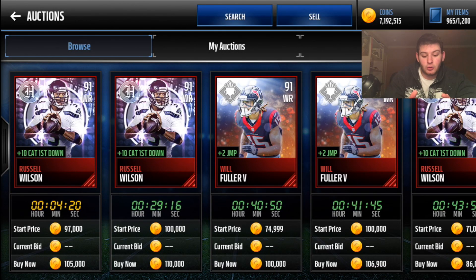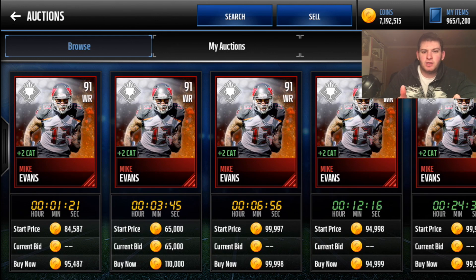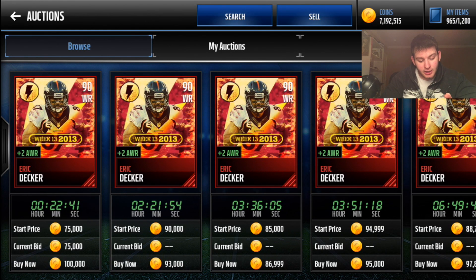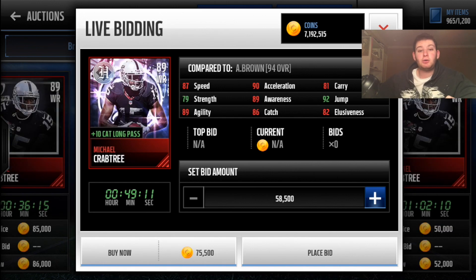If you don't have Russell Wilson at quarterback, this headliner Russell Wilson gives himself plus ten catch — with 88 base catching that would give him 98 catching and 89 speed. If you don't like shorter targets under six feet, Mike Evans is six foot five, less than 100k, plus two catch to everyone on the team — 88 catching and 88 speed. Eric Decker gives plus two awareness to everyone. AJ Green headliner gives himself plus five catch for 95 catching and plus five jumping for 98 jumping — he's already six-two or six-three.